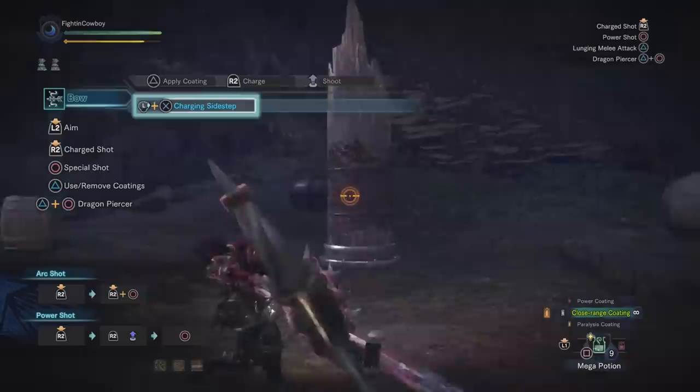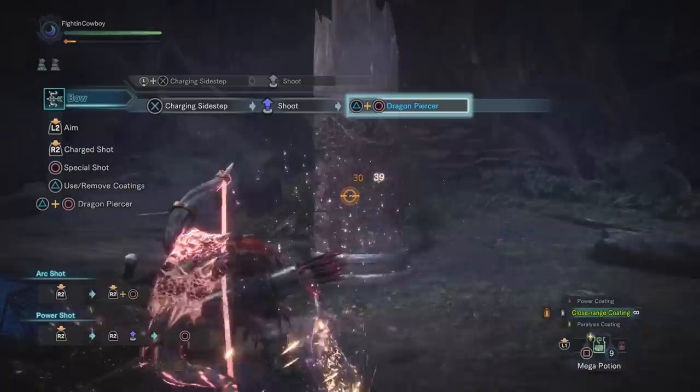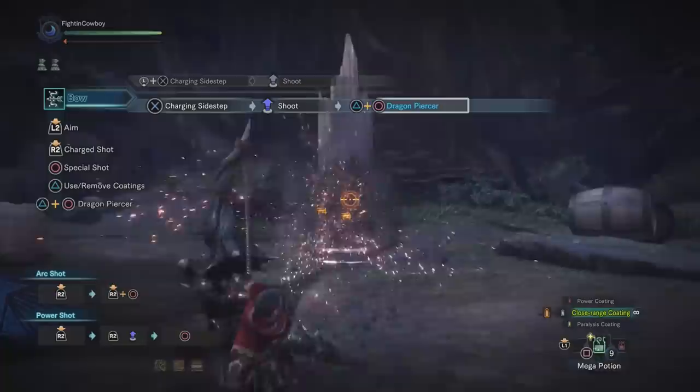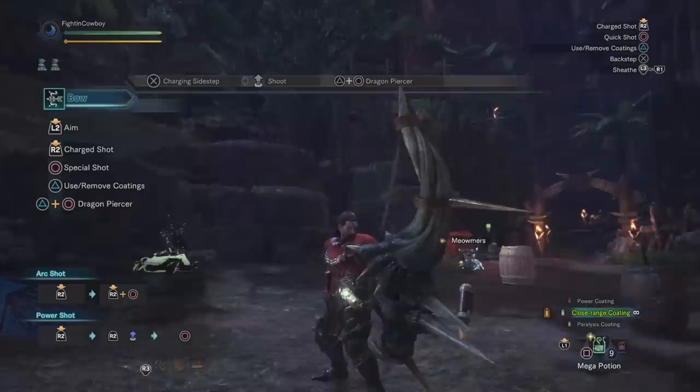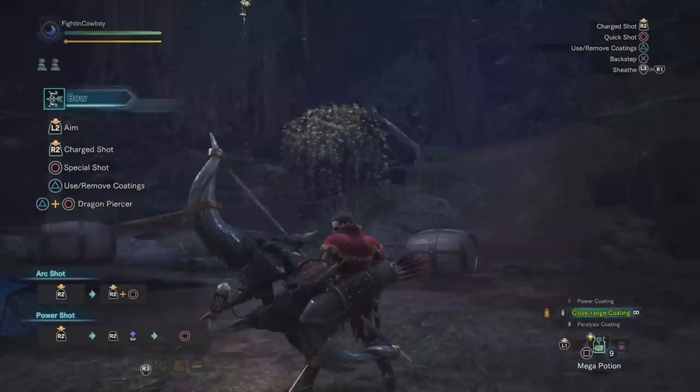This bow build is going to work around basically maximizing the damage of your normal shots — getting in lots of normal shots, constantly using our charging sidestep, and then right when we get low on stamina, finishing things off with a dragon piercer for high damage. And there's a couple things in this build that are going to make it even more potent, namely one particular gem known as Mighty Bow.